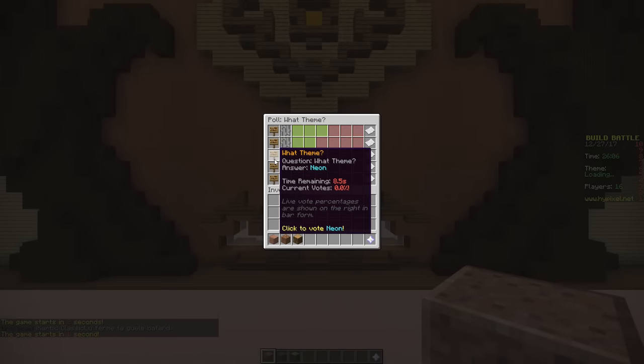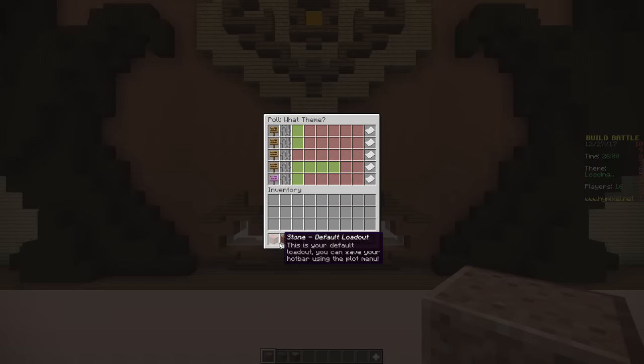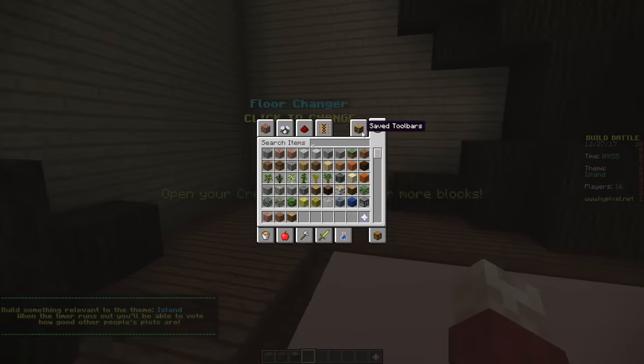The theme options are Medieval, Egyptian, Neon, Island and Sci-Fi. It looks like Island is going to win. I'm going to vote for Sci-Fi - I think we could do something cool with that. It's definitely Island. Well, I think we can do something cool as long as I get myself some water.